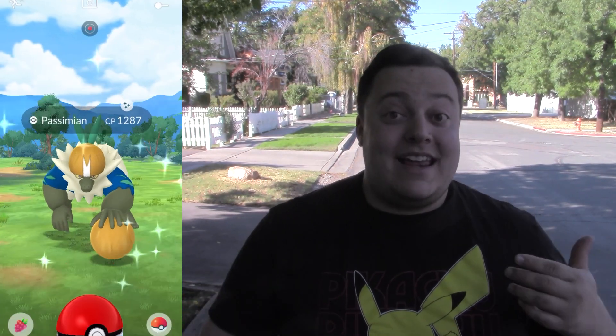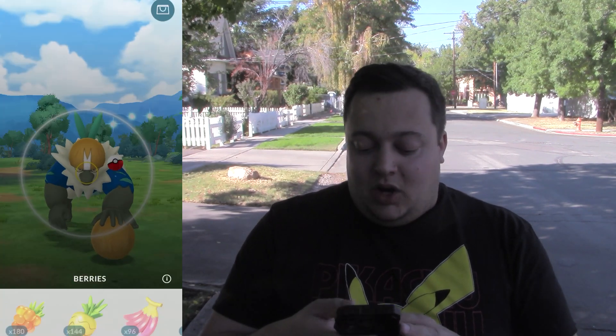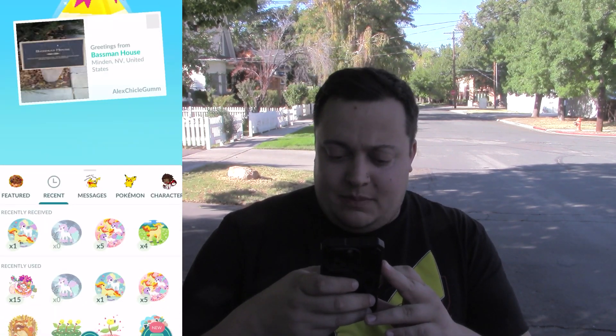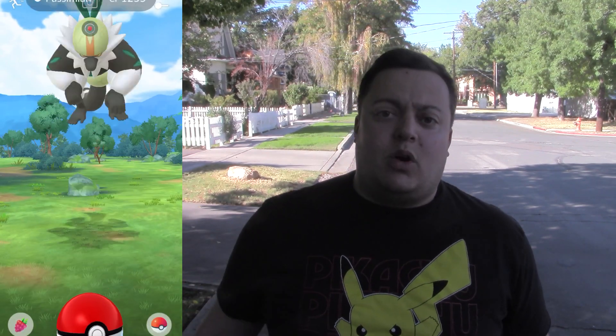Let me pull up my phone because we did get another Shiny — it's another Shiny Passimian, 1287. So far this is the best CP. It's not 1300 but this is the best Shiny Passimian we got. We also completed a research — let's claim this. It's not Shiny but it is an Orangaru. I finally found out the Hundo is 1050. Let's check the IVs on this Passimian: 14, 13, 15 — this is the best one yet. The other task is to send a gift with a sticker. The Shinies are camera shy, so let's get out of here so we don't startle those deer.